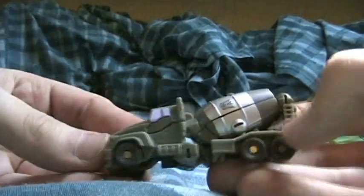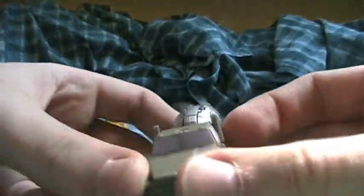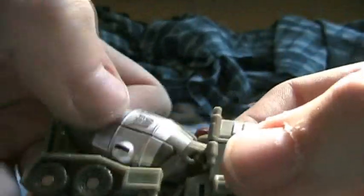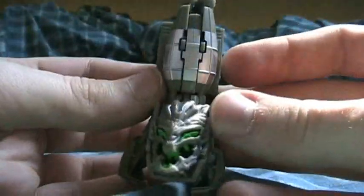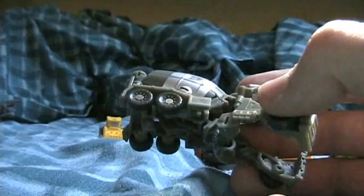Next we have Mixmaster — this is a cement truck, mostly grey plastic with some silver and light purple paint apps on the windows, and a Decepticon symbol there. To transform him you want to separate these two. He is the head of Devastator as we all know, and there's his head — it's on the underside of the cab.